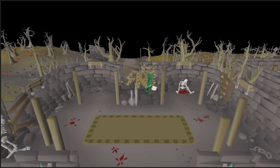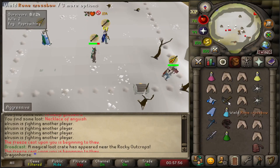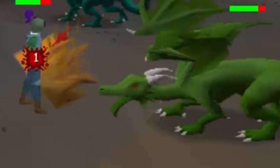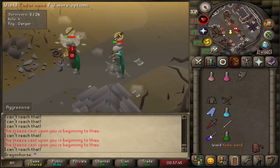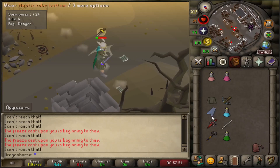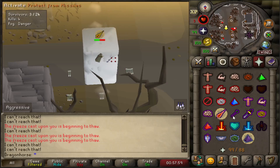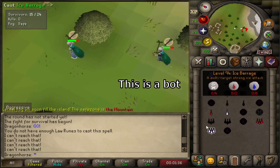One thing I instantly noticed when I started playing is that the bots are still there. Even with the new ruleset, it seems like they have managed to get around it. These are not your regular green dragon bots — these are freaking terminators. They are extremely annoying to fight. You have to one-tick every attack in order to hit them off prayer. They also do perfect DDing and always attack you with the style you're not praying against. The bot situation wasn't as bad as it has been before, but the bots are much, much stronger nowadays.